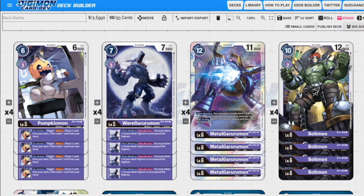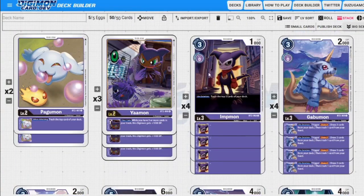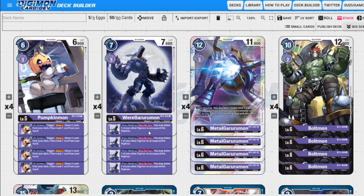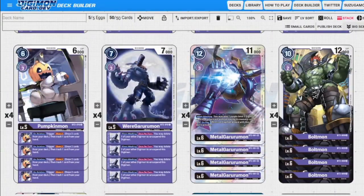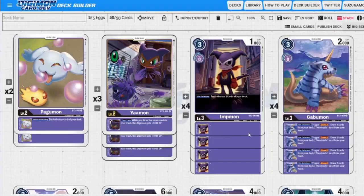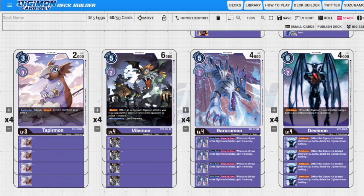Next up we have MetalGarurumon. He's 12 to play normally, three to evolve, 11,000 DP. When we attack, we can play one level-three Digimon from our trash without paying its memory cost, and on-play abilities do not activate. This deck abuses our level threes as much as possible. We use WereGarurumon to delete Impmon to mill three cards, then unsuspend ourselves to swing again and get Impmon back to do it again.